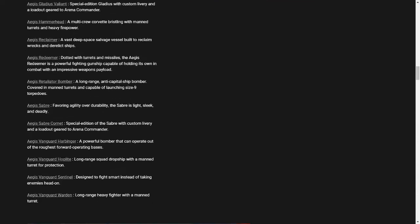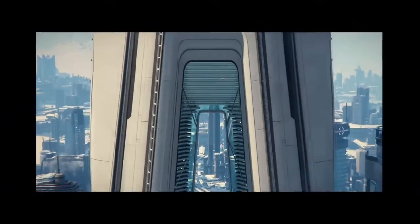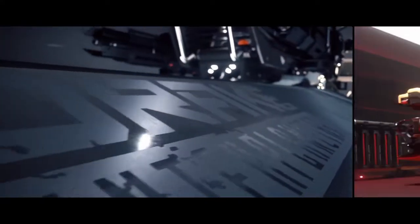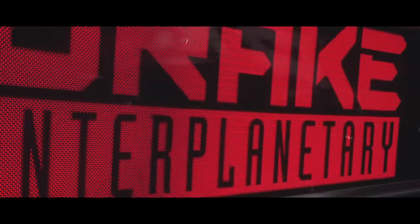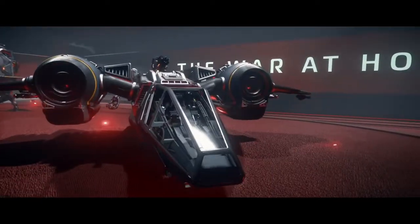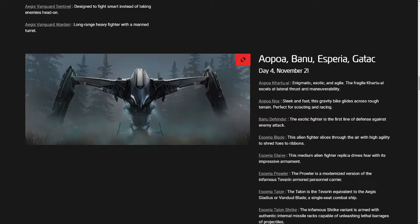On the 20th, the highlights are the Hammerhead, which is a big gunship that should be fun with friends, and the Vanguard Warden, which is regarded as one of the premier fighters in Star Citizen. Shout out to the Reclaimer, a huge salvage ship which can't salvage yet until the next patch.